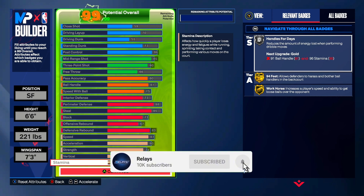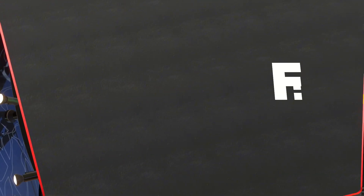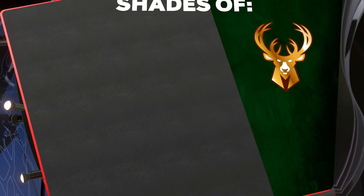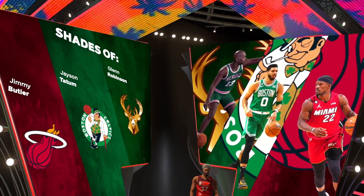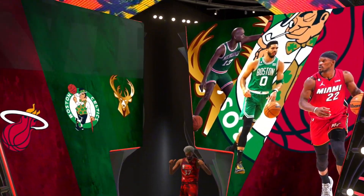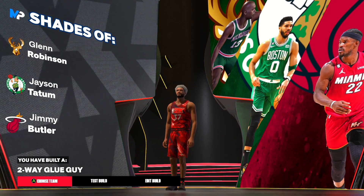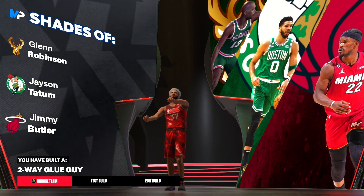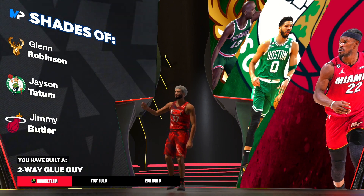Make sure to subscribe if you skipped to this part — I really appreciate it. Like the video as well. Like I said, I'm not scamming y'all. Shades of — here we go — Bucks, Celtics, and Heat. We got Jimmy Butler, Jayson Tatum, and Glen Robinson. That's a W right there, and there it is — two-way glue guy. It's kind of a dope name, not gonna lie.